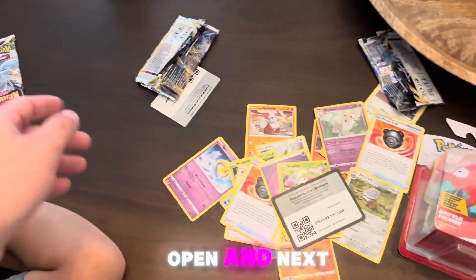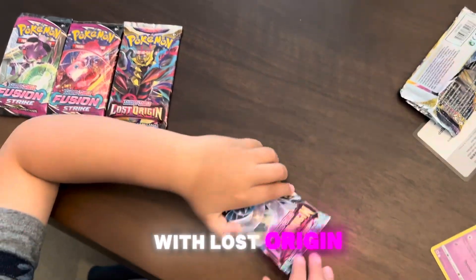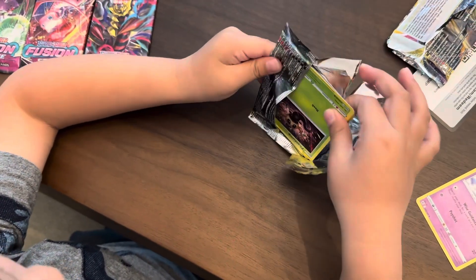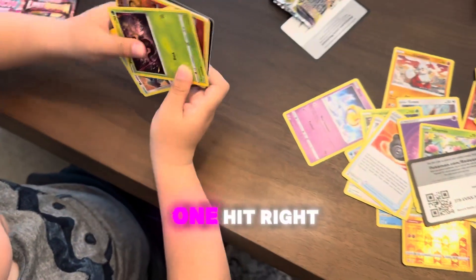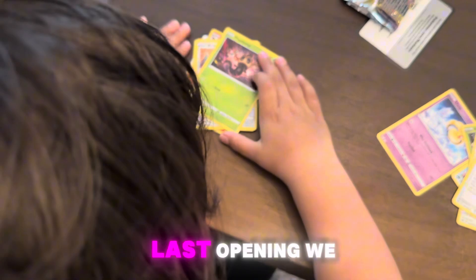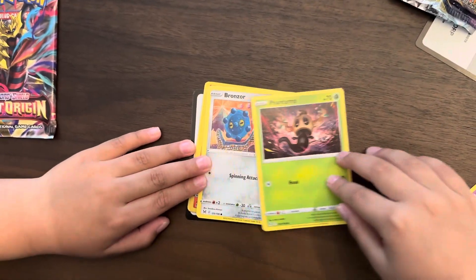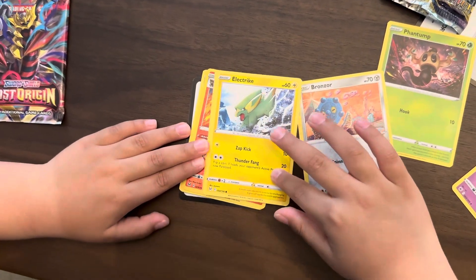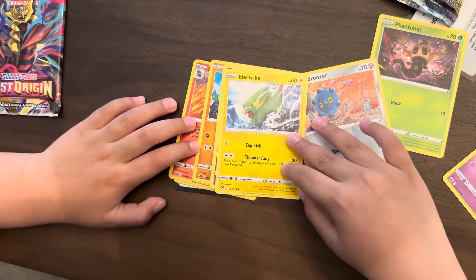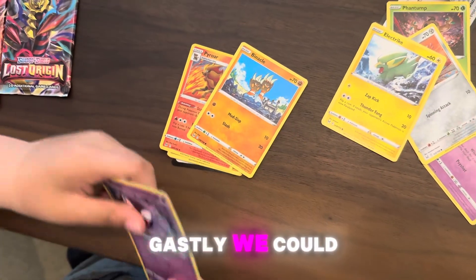Did we ever get the code card? Here's one right here. Open, and next one — we're going with Lost Origin. Solid choice. Six packs, we gotta get at least one hit, right? Yeah, I think our last opening we didn't do too great. We got Phantump, Bronzor, Electabuzz, Gastly.